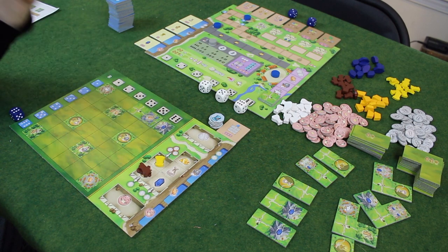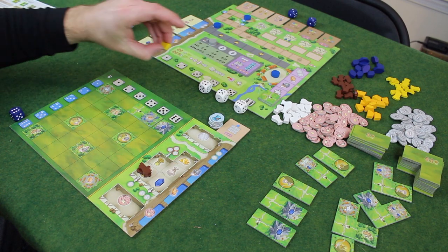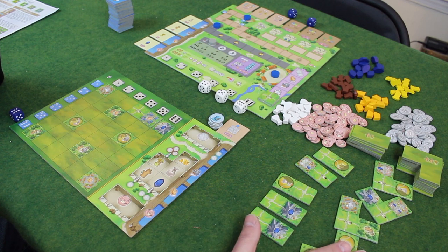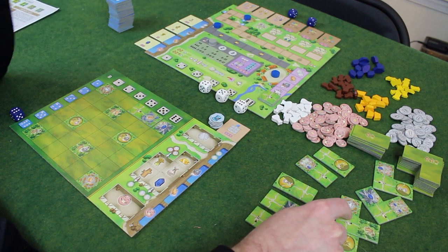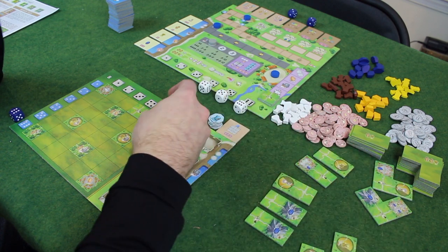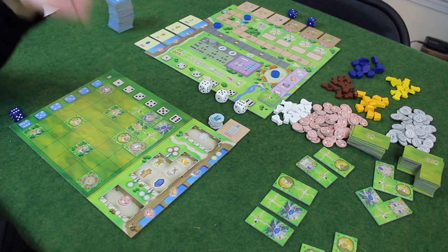You can only ever have a maximum of three of any resource. I'll spend the two wood and a grain to get one of the large tiles to put on my board. I've got many options. I like shipping actions — they let you ship goods for end-of-round and end-of-game points. I know five and six is going to activate. I'll get this tile, which gives me a wood gathering action and a shipping action.